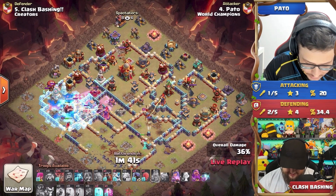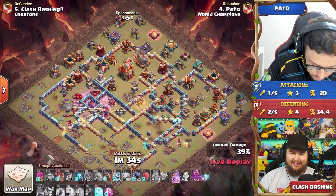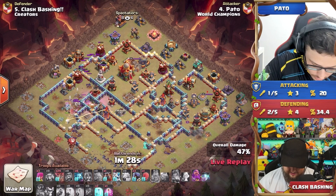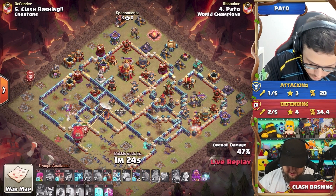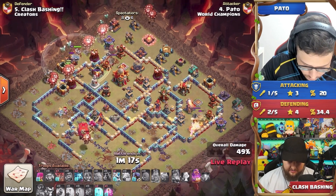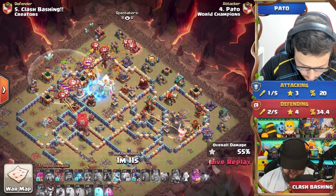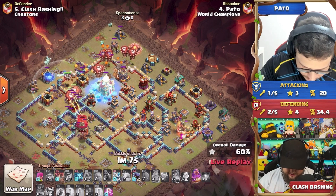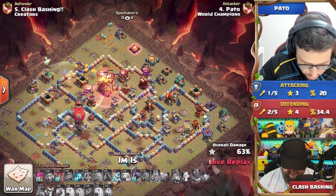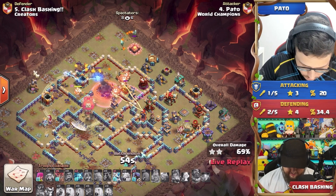The queen continues to push towards the ricochet cannon. He pops the royal champion ability — the giant arrow at max level 18 does 1,950 damage to every single building or defense it goes through. It didn't snipe any major defenses but dealt quite a bit of damage. Now we have LALO pathing — the warden coming in with the major group of loons heading for the town hall. Pato uses freezes to stop those solar beams, and the warden eternal tome tries to protect those balloons as the tunnel finally goes down, pathing towards the multi-archer tower.